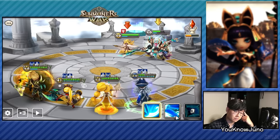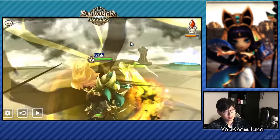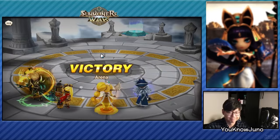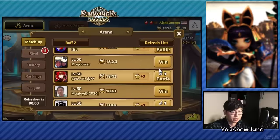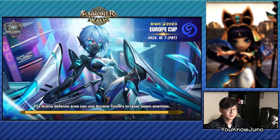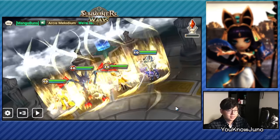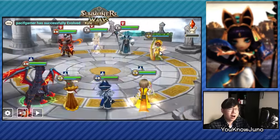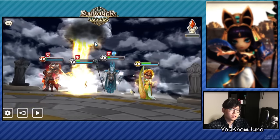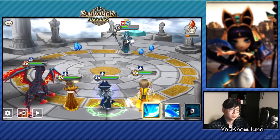This one is definitely doable with the Tiana team because Molly's nerf was pretty big. We just have to get the reset on Tiana. Let's just hope that the glancing doesn't land on Tiana. That's so squishy. Come on, move. Nice, nice.